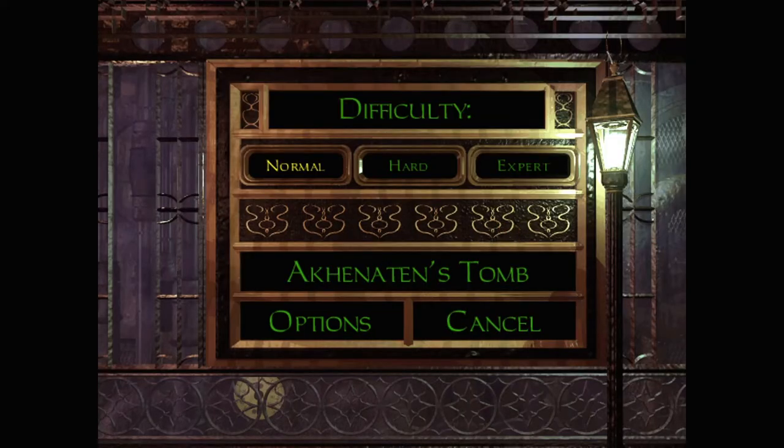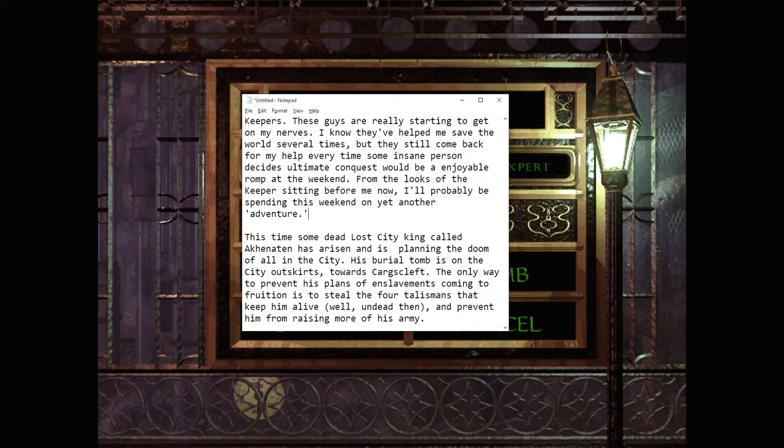It doesn't have a briefing video, so let's just read the text. Keepers. These guys are really starting to get on my nerves. I know they've helped me save the world several times, but they still come back for my help every time some insane person decides Ultimate Conquest would be an enjoyable romp at the weekend.